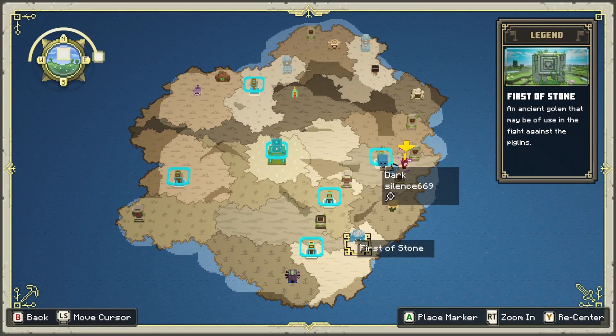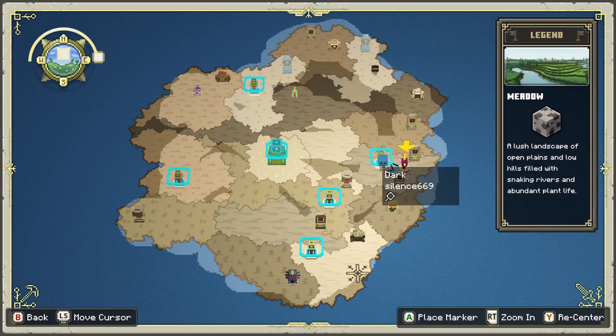The last one is the First of Stone, which is going to be in a meadow biome. Each one will actually unlock on the map once you pass by them or get close enough to them.